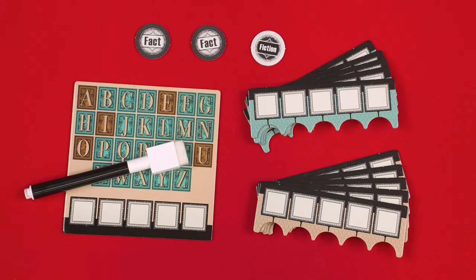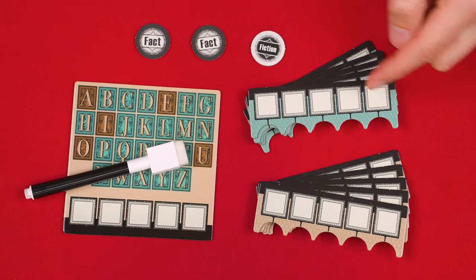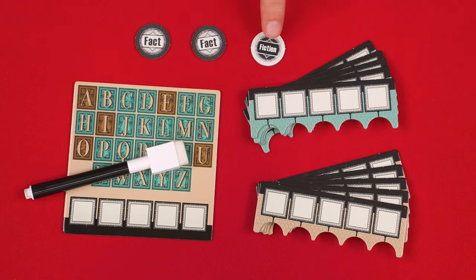The other players, known as the guessers, now collect this alphabet board, a dry erase marker, these ten guess boards separated by color, and these three double-sided fact fiction tokens. You'll also need a ten minute timer for the librarian, so consider using someone's phone or anything that would be suitable. And that's the setup.